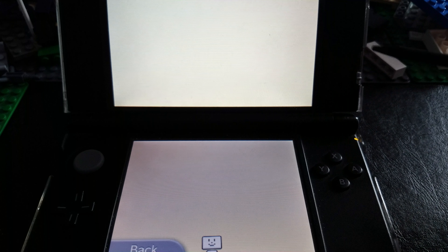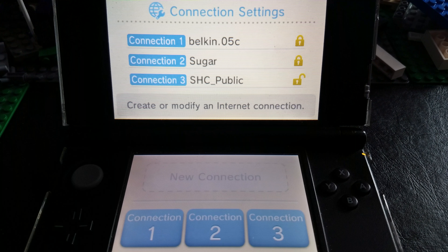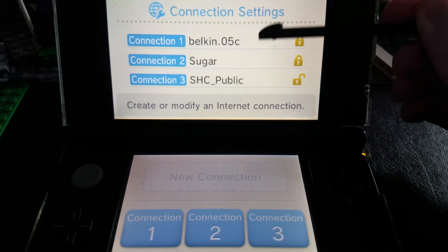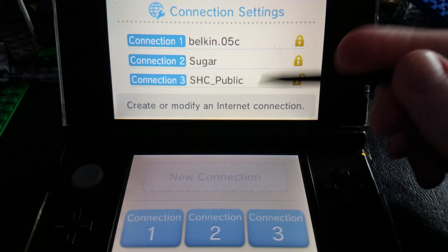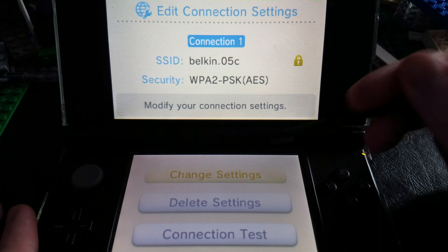So let's open up my 3DS. What you want to do first and foremost is go to your Settings. There's my Settings right there. And then you want to go to Internet Settings. I have this black pen.